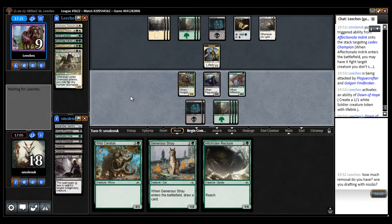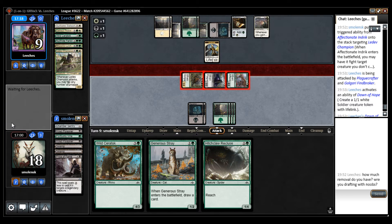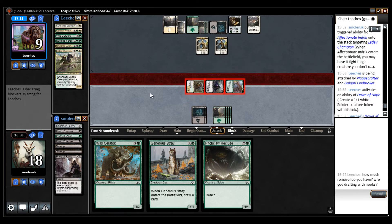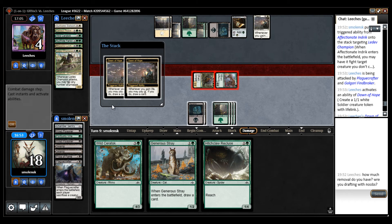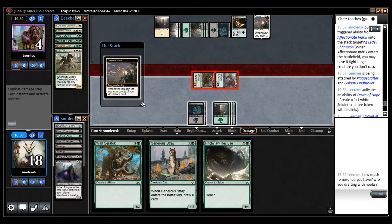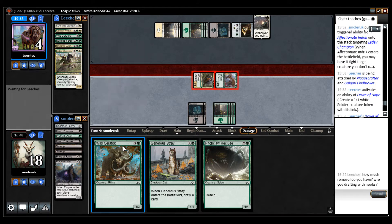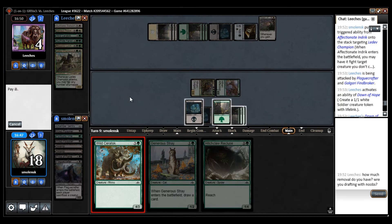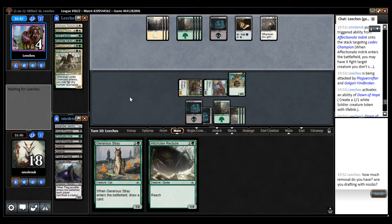Generous Stray was not a good draw — it's too slow here. They are going to chump block, but then they're not going to draw any cards. I have to put super pressure on my opponent before they just take over the game. That was a horrible draw. So I have to attack sadly, and then I'm going to play a 4/3. You can trade for the Plague Crafter, go up to 11, take 7, go down to 4 — but then they can't make another creature, so they have to choose here.